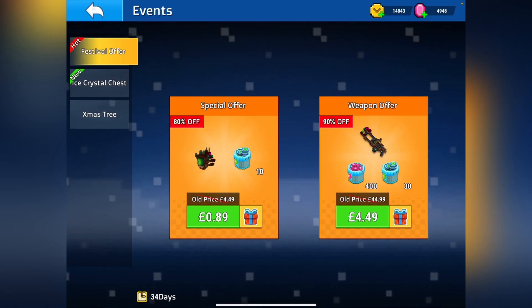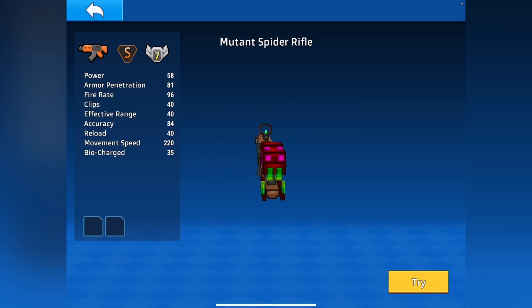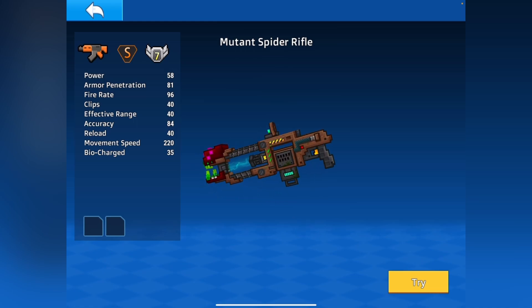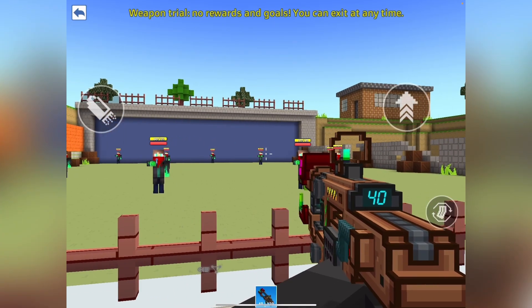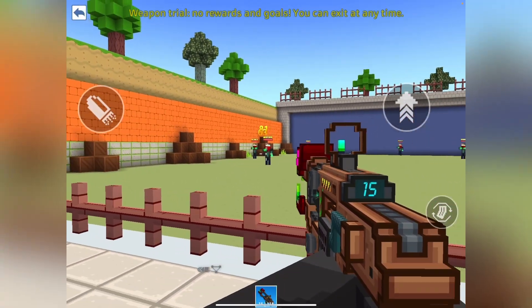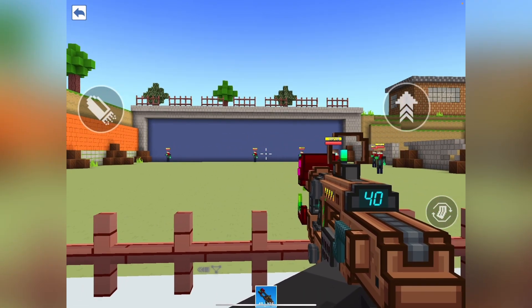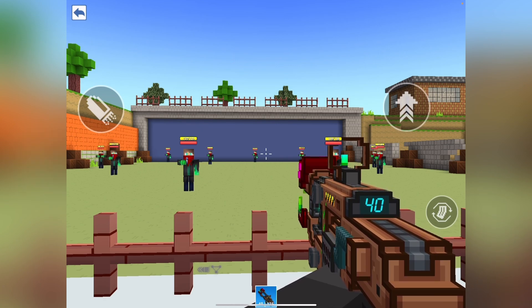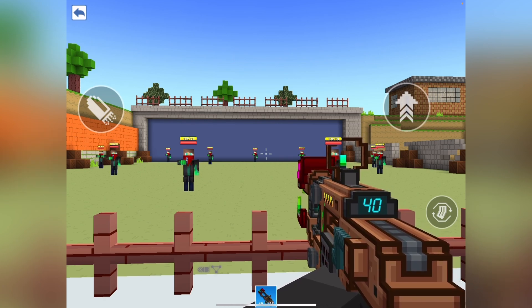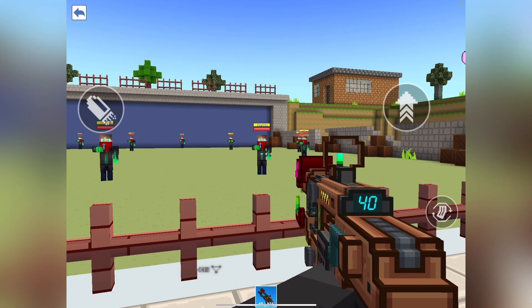For the first one we have the mutant spider rifle — it's very strong, quite slow fire rate but very good accuracy, and it looks a bit weird. It also has a custom animation and a weapon counter, kind of like the cyber Christmas rifle where it has a counter on there.